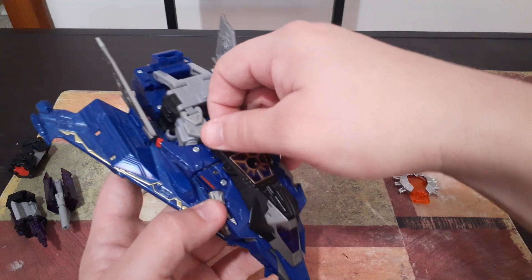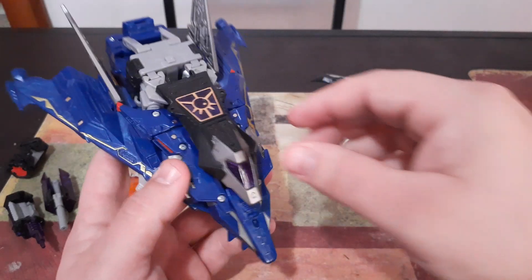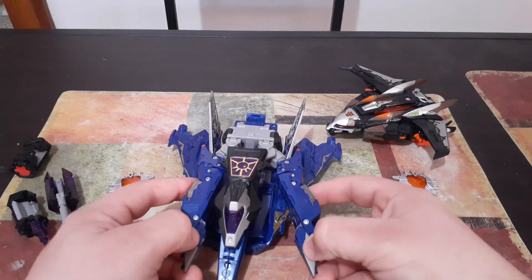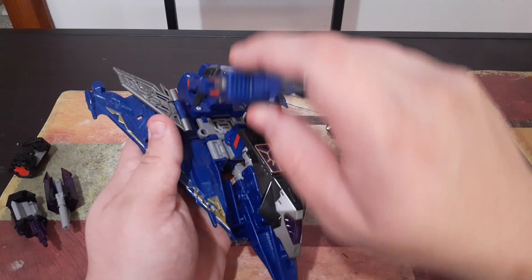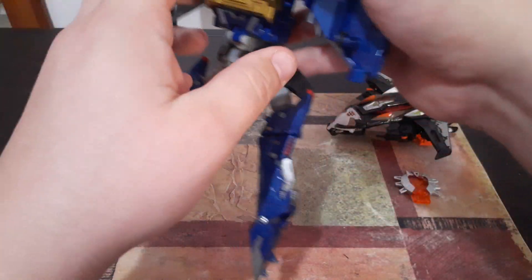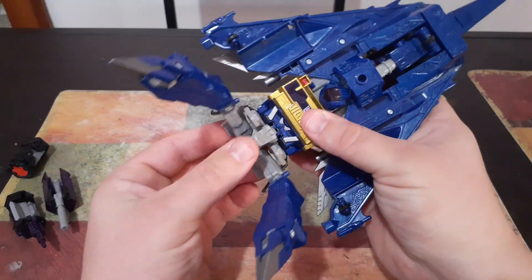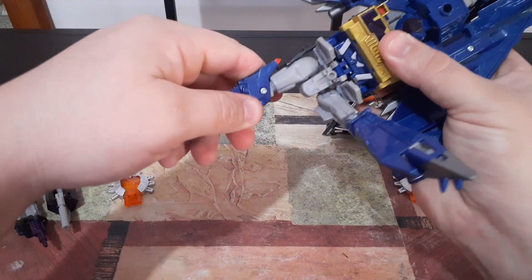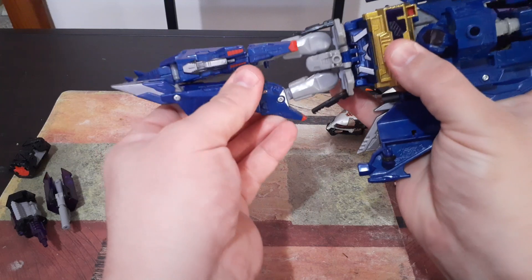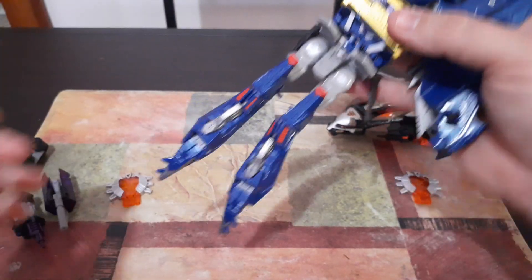We're going to start by grabbing the canopy of the ship right here and pulling it off of these pegs — there's a port right here on the front that the peg on the underside of the canopy will detach from, just like that. Next, we're going to grab right here and right here and pull these off to the side. Then we're going to fold the wings down and flip this whole section up out of the way. We'll flip them over, take this piece right here and flip it out, then flip his legs forward, flip that down, and it will click into place. Then we'll bring his legs down, straighten them, and turn them. Both legs have some heavy-duty ratchet joints, which is nice.